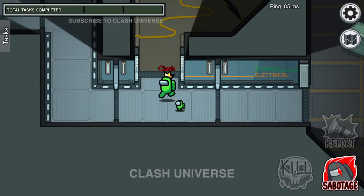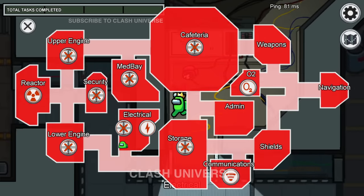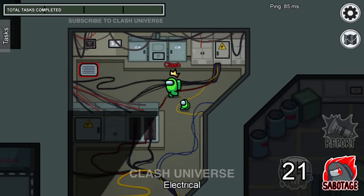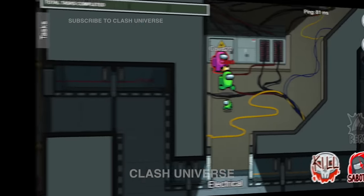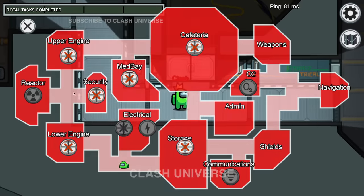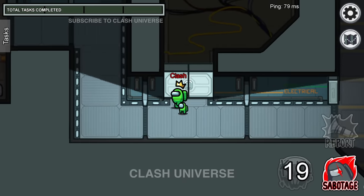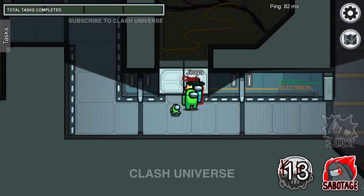Here's a 300 IQ trick. Suppose you finish someone in the electrical. Do not close the doors and vent out, because there is a chance that someone will see you coming out of the medbay. Instead, finish them, go out, and close the door. So if someone comes along, you both would spot the body together and they can vouch for you. Hence, you won't be a suspect.